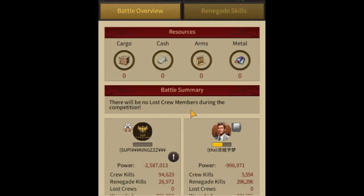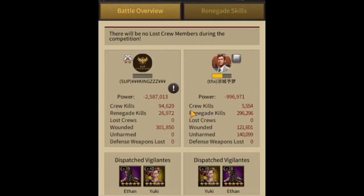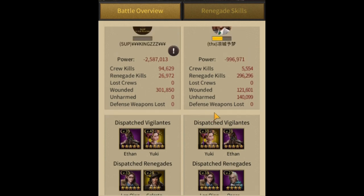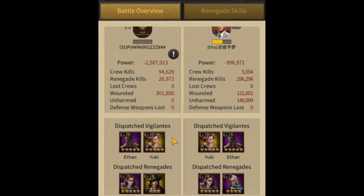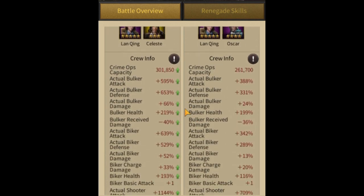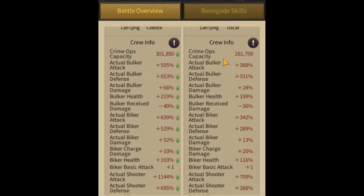In this report, the left side player is a shooter player while the right hand side is a vehicle player. You can see this player's renegade kill is very high, approximately 300k. So let's analyze the report in detail — what are the factors that helped him win against the shooter player, and what we need to do to beat a shooter player.